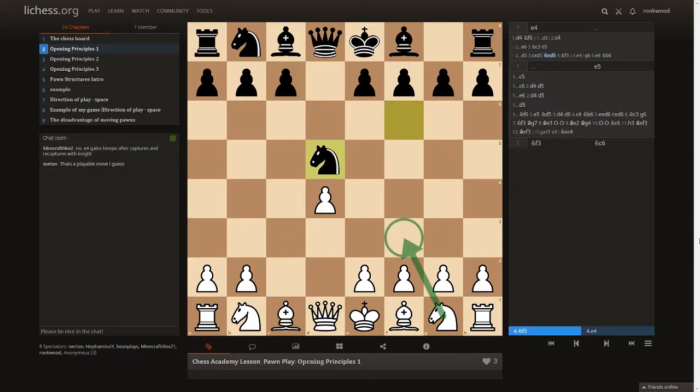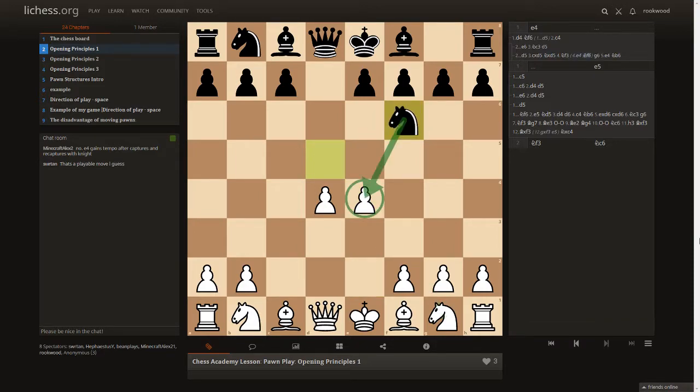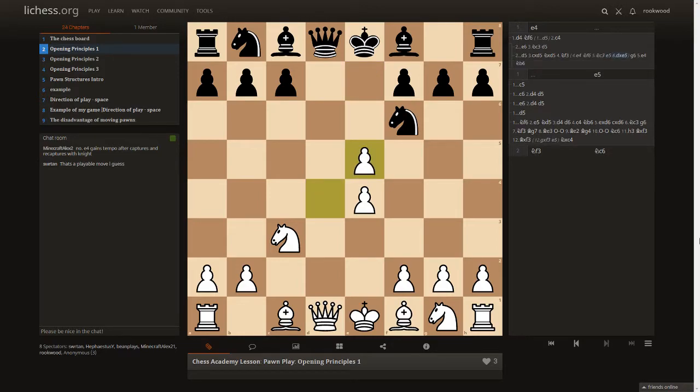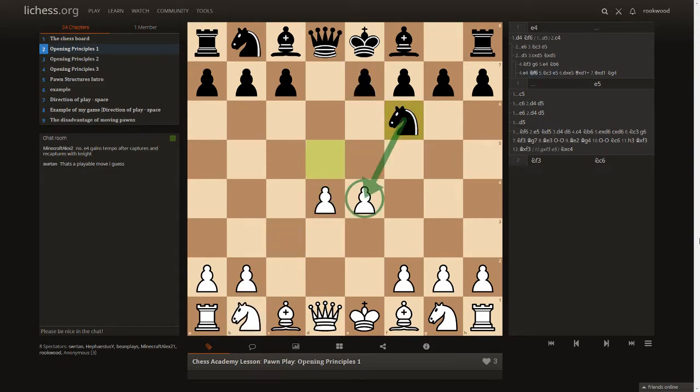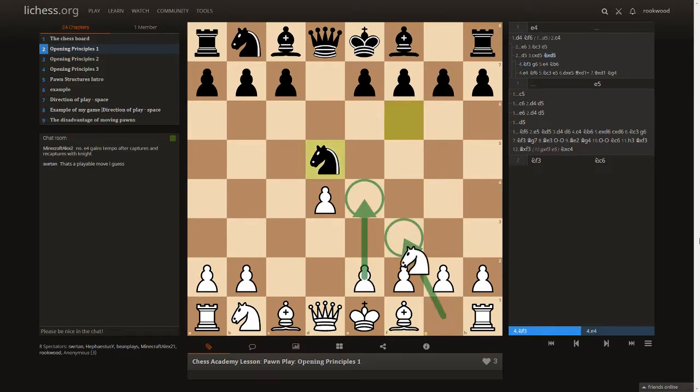Just to cover why I played knight f3 instead of e4: if I go e4 right away, black plays knight f6 attacking e4; if I defend with knight c3, he goes e5 breaking my pawn; if I take, he exchanges queens and plays knight g5 attacking two points. Because I don't want to allow this e5 break, I play knight f3 first.